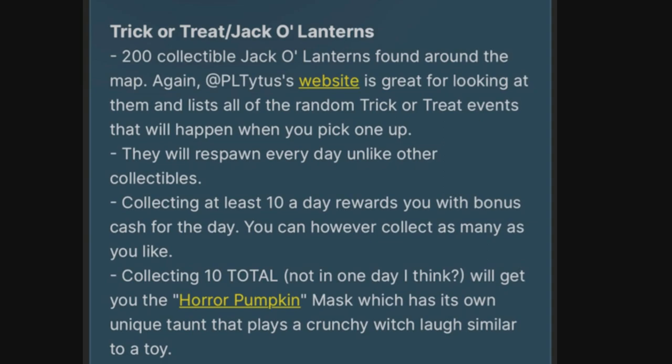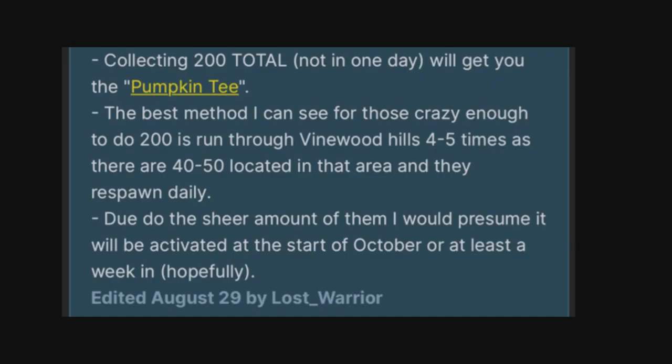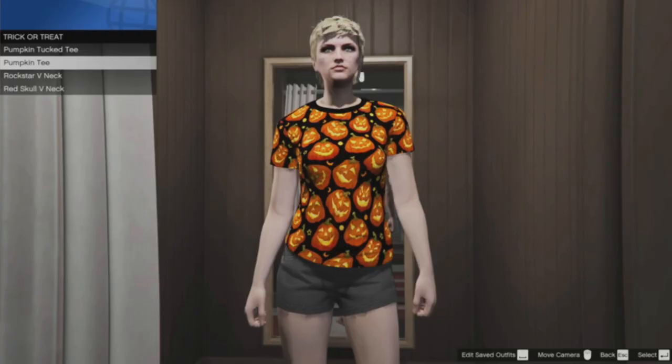Another collectible Rockstar is adding are the jack-o'-lanterns. There are going to be 200 of these available to collect and they respawn every single day. Collecting at least 10 a day rewards you with bonus cash. If you collect 10 total you're going to get the horror pumpkin mask, which comes with an animation action like a funny laugh. And if you collect 200 in total you're going to get the pumpkin t-shirt. I'm not really sure it's worth collecting 200 but I'm going to end up doing it anyway for videos.